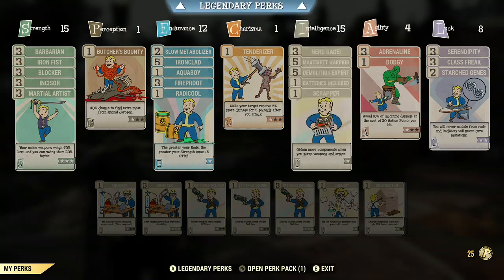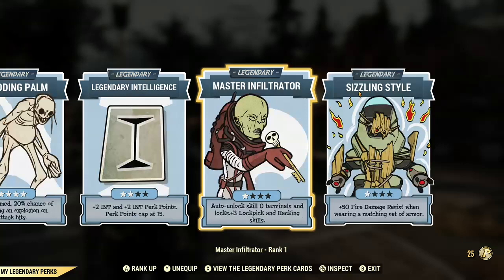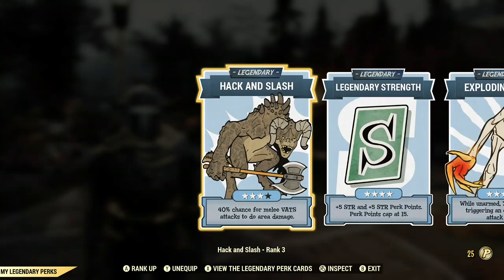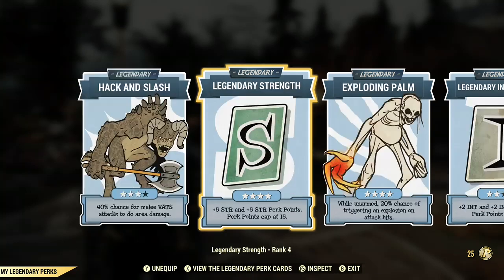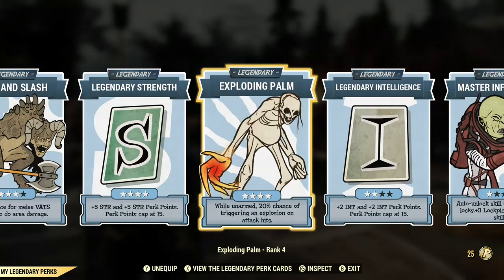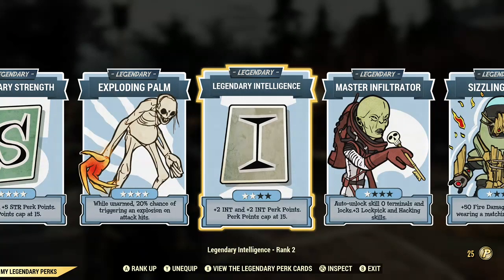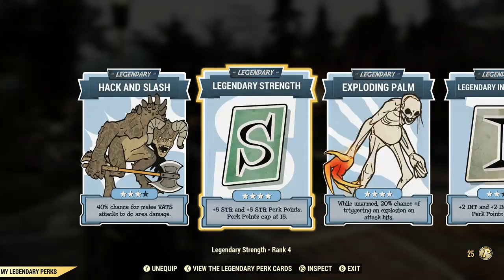If I go to my legendary perks, Hack and Slash is pretty good because if I use VATS I do area damage. But the Exploding Palm here — when unarmed, 20% chance of triggering an explosion on attack hits. This goes off a lot and basically adds 60% more damage when it goes off. It's just an unintended thing I ran into.